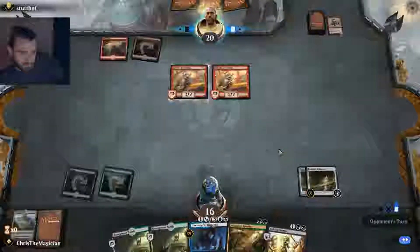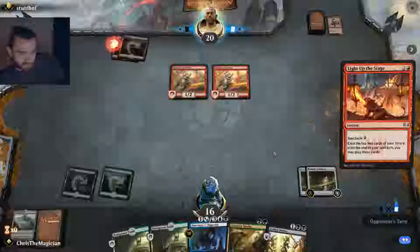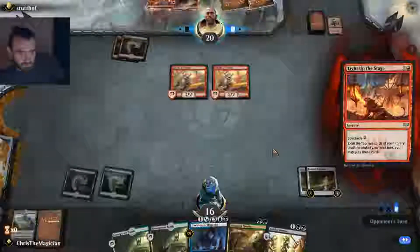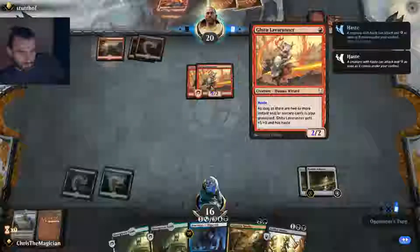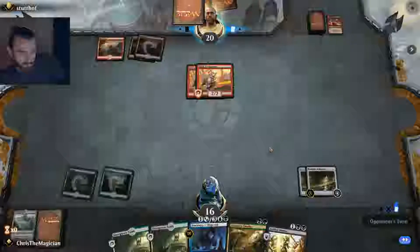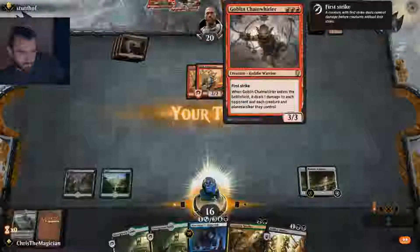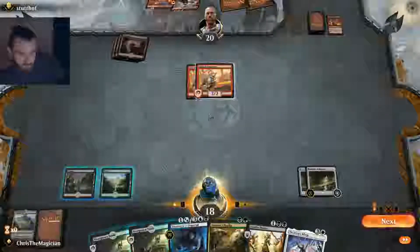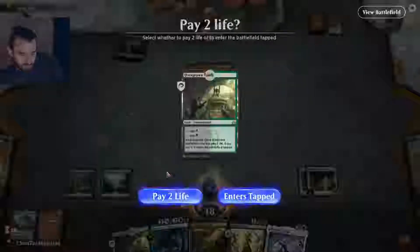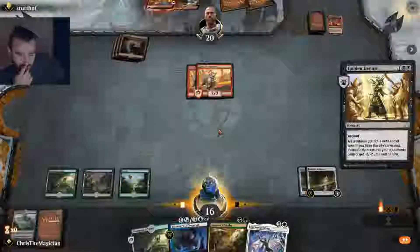Does he have a spectacle? What is he doing? He could've just attacked. Does he want something before attackers? He wanted to trigger his Lava Runners, I guess. So here we unfortunately have to pay two life to get this into play, but we got a Demise. That's something.